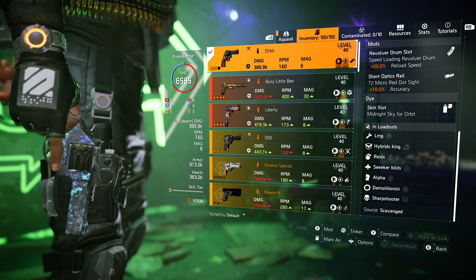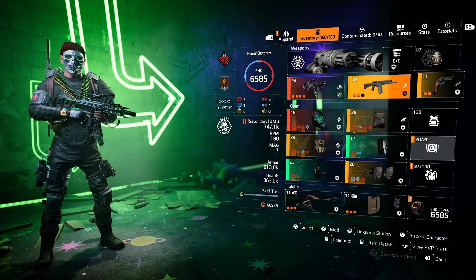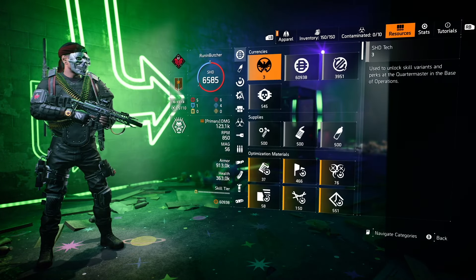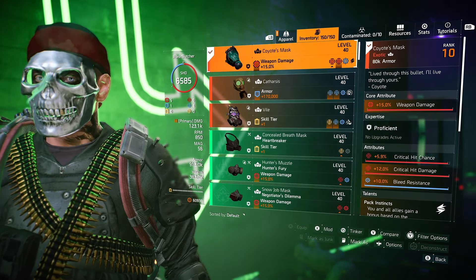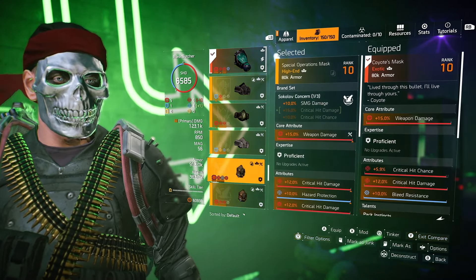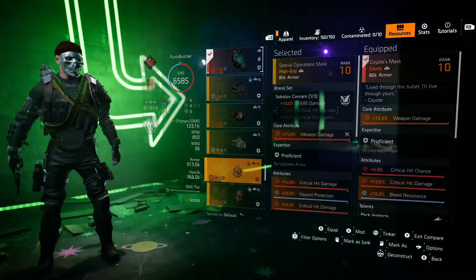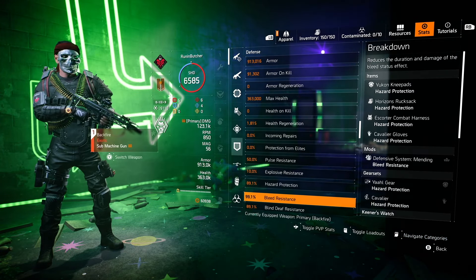Booster Hive would give us like 20-30% additional hazard protection. You can push this build even to a higher tier in terms of DPS, but I think this is the perfect sweet spot where we are not sacrificing anything. We don't have any bleed effect from Backfire, and we can be absolutely immune by switching the Coyote Mask for Sokolov's Mask. The second piece from Sokolov's gear set gives 15% crit damage — use hazard protection as the second attribute and you are immune to all status effects, with 99% bleed resistance and 89% all other status effect resistance.